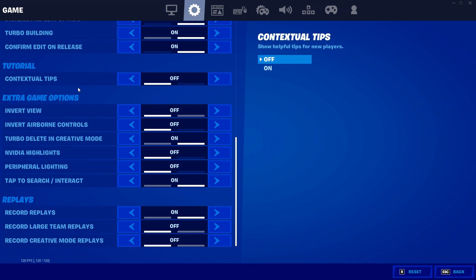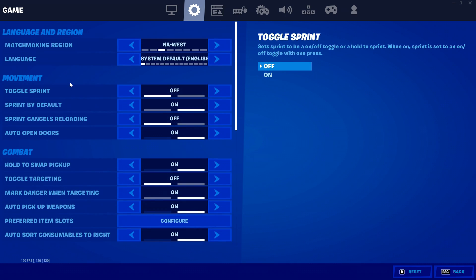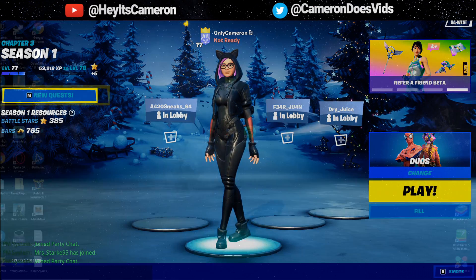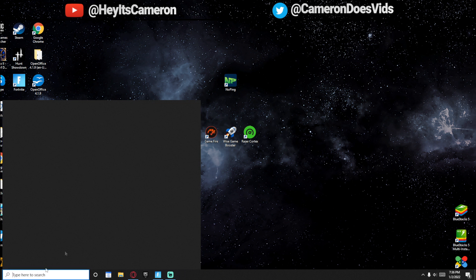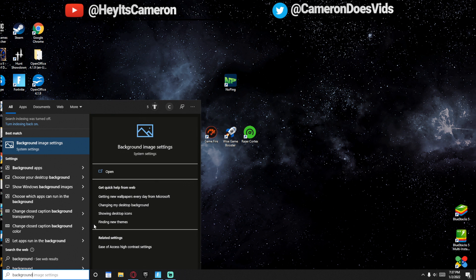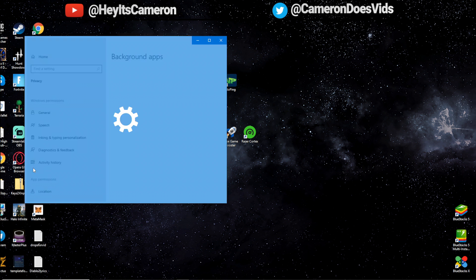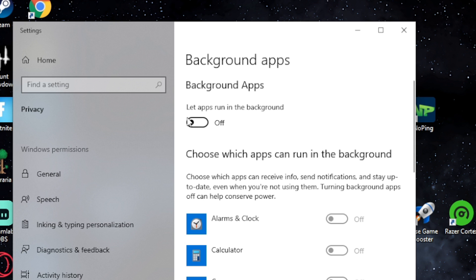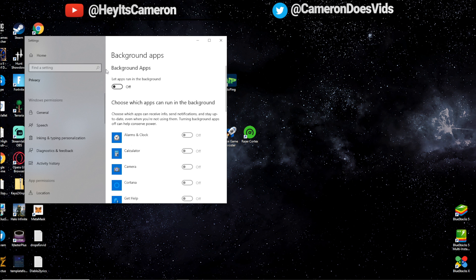There are some other things you can do to help your network, such as removing background running apps. Go to your desktop and search 'background' — you'll get an option that says 'Background Apps.' Click on that and make sure everything is turned off. At the very top, you can also turn off 'Let apps run in the background.' This limits the connections going to your network and gives you a stronger connection.